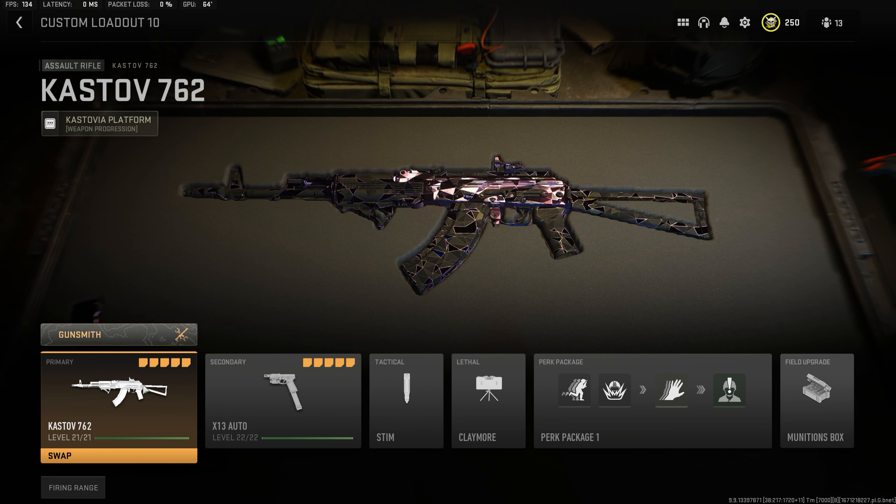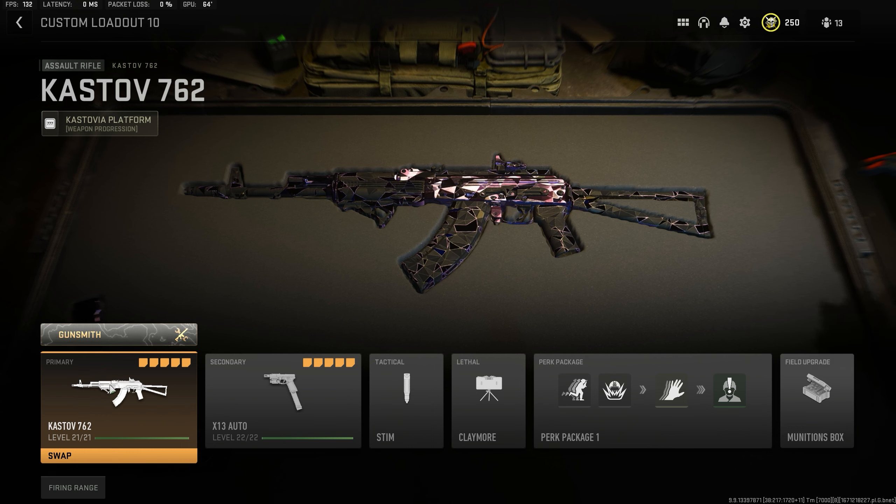Here's the best Castoff 762 class setup. This is basically the AK-47 from other CODs. This Galadina is absolutely insane at three shots, like super consistently. This might honestly be the best AR. You guys definitely want to try this class setup.